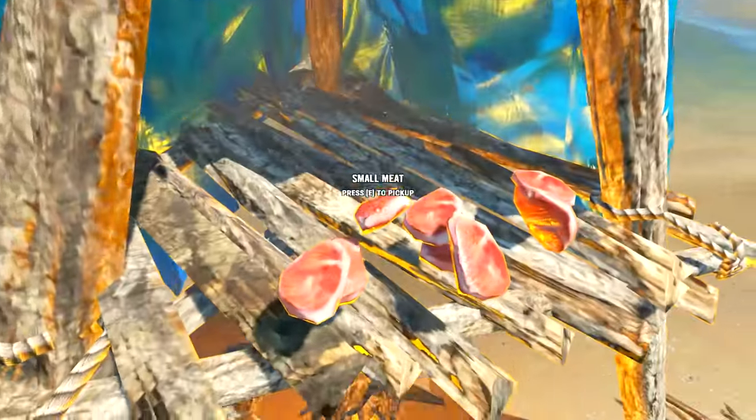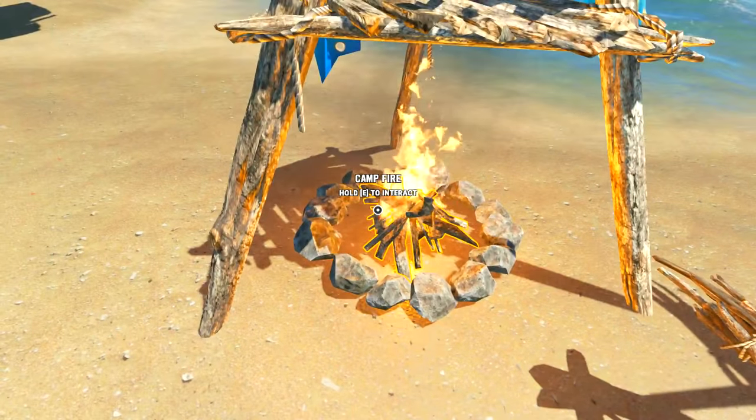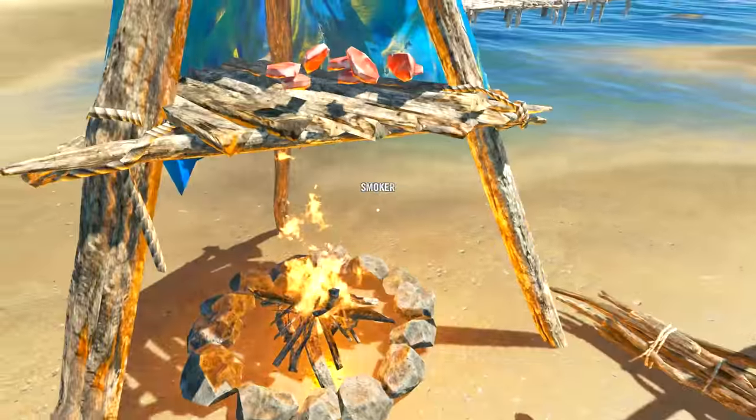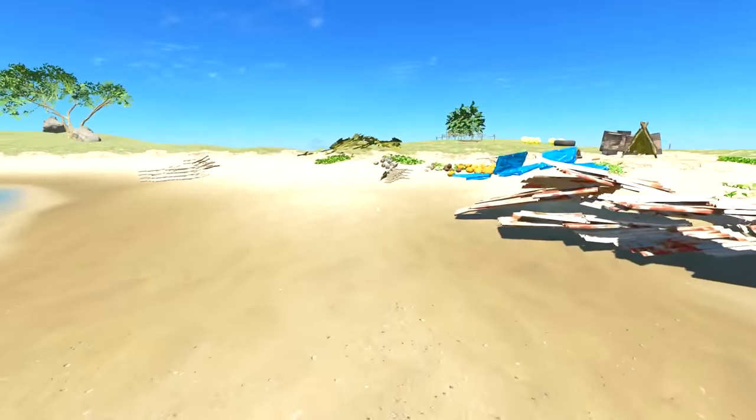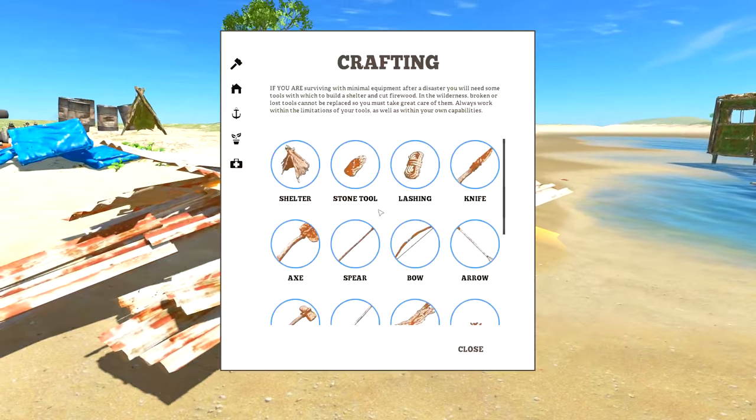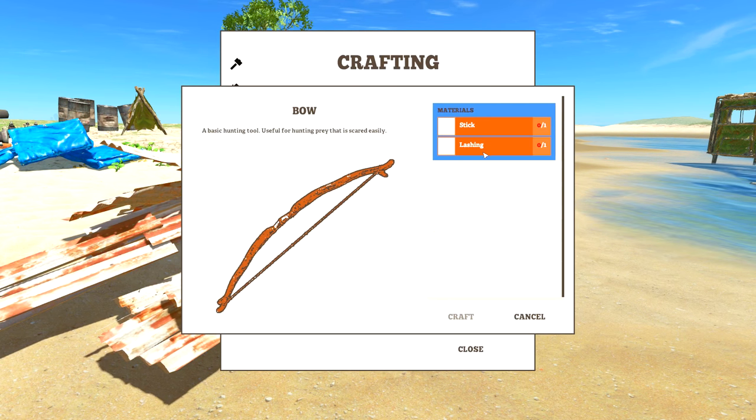You know what's weird — the little fish are tiny, but these meat fillets are humongous. Anyway, six of one, half dozen of the other. We've got our meat smoking right now, and we're just gonna leave it to do its thing. The next order of business is we've got to make the bow — we need a bone, an arrow stick, and lashing. Pretty straightforward.